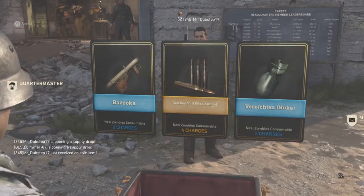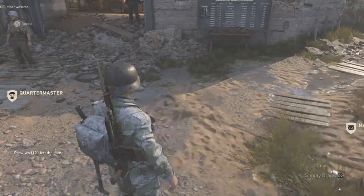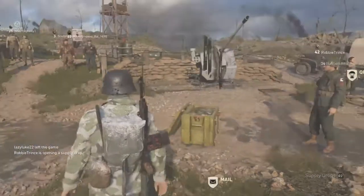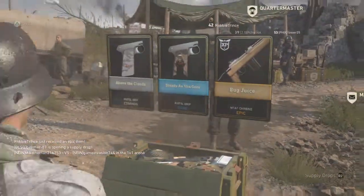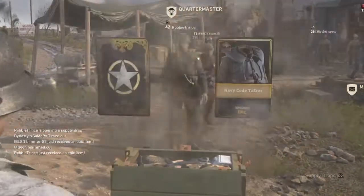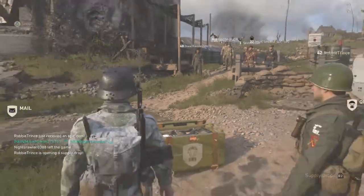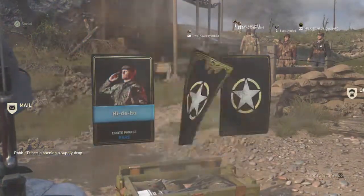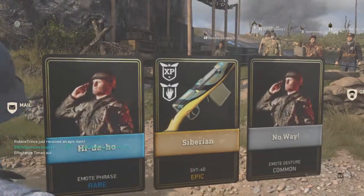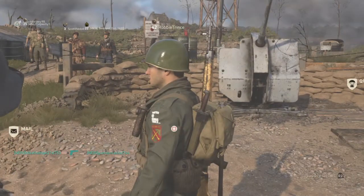Oh, what is this guy gonna get? He got a rare — not a rare, an epic thing! Max ammo thing for zombies, you little lucky little bastard. He got a rare supply drop — damn, you're crazy dude. Your luck is hot up in here! Look at that! Another one — that actually has a zombie perk. Holy crap, I want your type of luck!